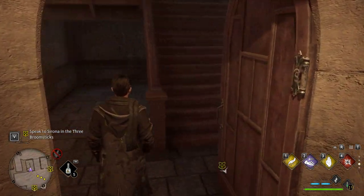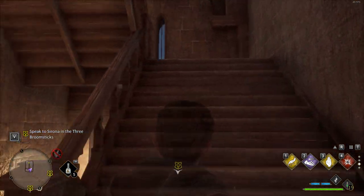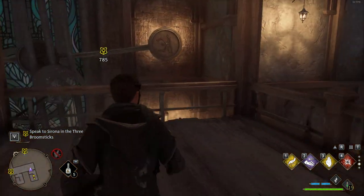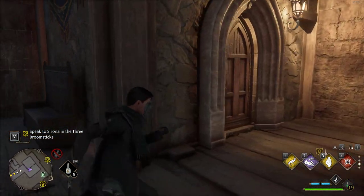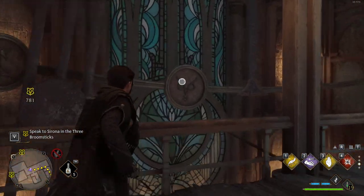Then we go through here. Now it's important to note that you can't get up to this point until a certain part of the game. Then we're gonna go over here, and we can see there's also a door over here. I've already unlocked this door over here by pausing it — this one here.